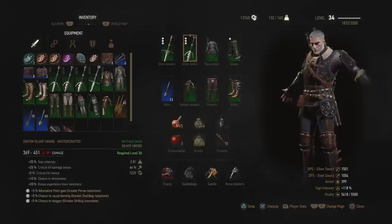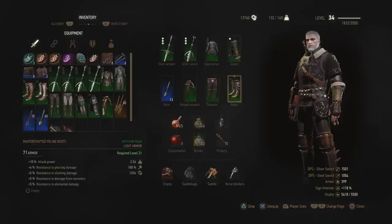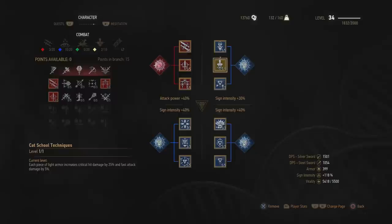We will be using the Mastercrafted Feline Armor mainly for that 20% extra attack power. Same for the Mastercrafted Feline Gauntlets — 10% attack power — Mastercrafted Feline Boots — 10% attack power — and 10% attack power on the Mastercrafted Feline Trousers. One of the main reasons we are using the Feline set is because of the Cat School Techniques ability: each piece of light armor increases critical hit damage by 25% and fast attack by 5%, giving us a total increased critical hit damage of 100% and fast attack damage of 20%. This armor choice balances the magical elements of this character while still giving it really high fast attack DPS with lots of critical chance and damage.